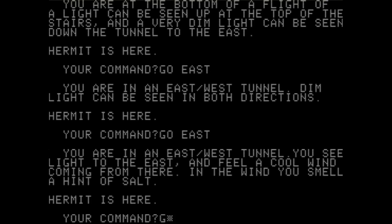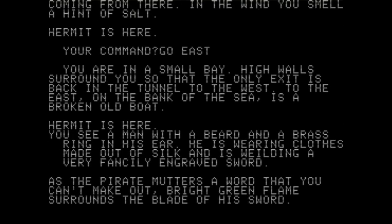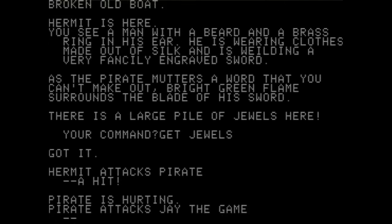"You smell a hint of salt." We're coming out to — what do you guys think? Beach? "You're in a small bay. High walls surround you so that the only exit is back in the tunnel. On the bank of the sea is a broken boat." The hermit is here. "You see a man with a beard and a brass ring on his ear, wearing clothes made out of silk, wielding a very fancy engraved sword." I think this is a pirate! "As the pirate mutters words you can't make out, bright green flame surrounds the blade of his sword. There's a large pile of jewels here." This sounds like a very magical pirate.